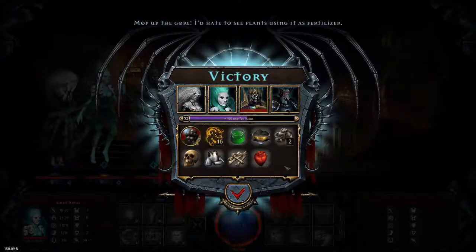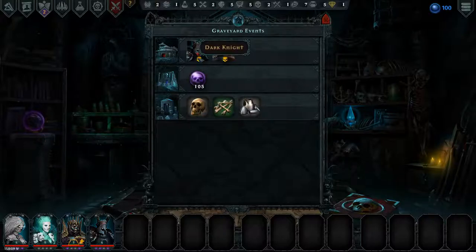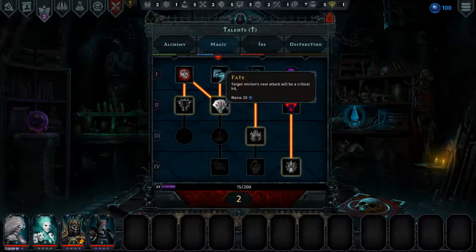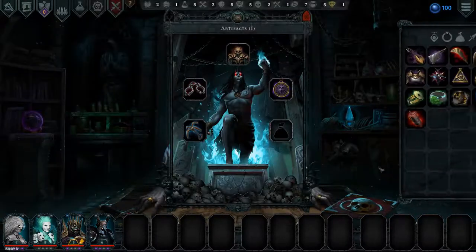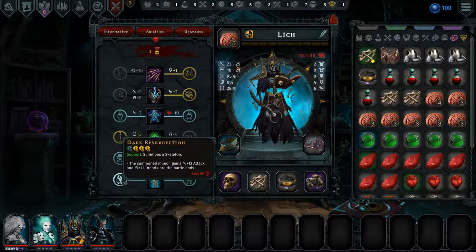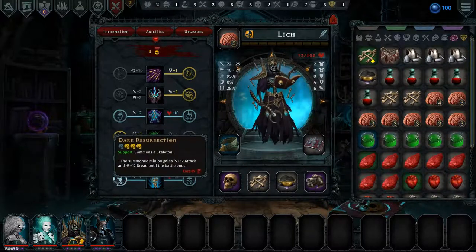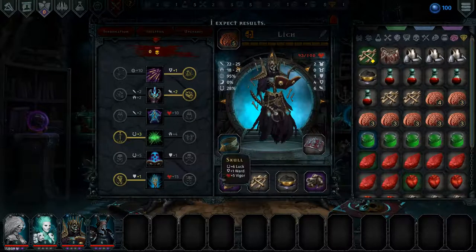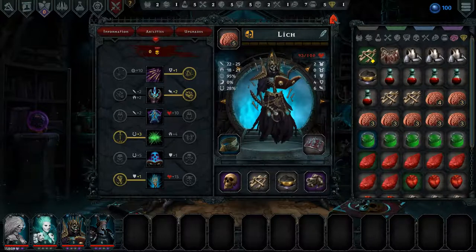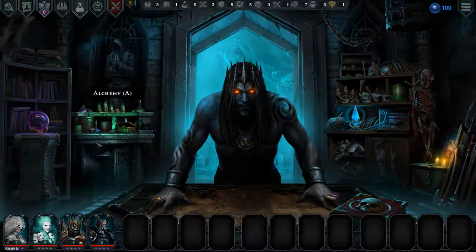Mop up the gore. I hate to see plants using it as fertilizer. And all is well. So now we have two talents for this one, let's grab that. I want to show you a little magic, Draper. And all of them got a bit of extra XP, so our lich leveled up to level 5. I think I want to get the block. Let's get the block. Okay, so I think we're good on that.